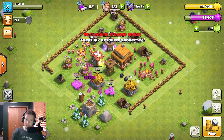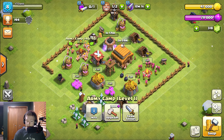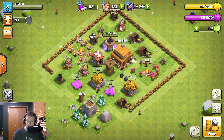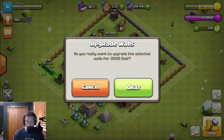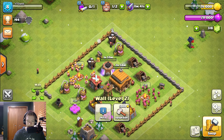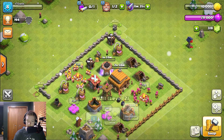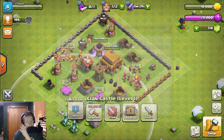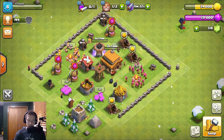Let's pick up this elixir. I have not done any collectors or army camps — this is a 15-minute upgrade. If I'm going to do army camps I might as well do some walls first. The early Town Hall wall grind is so much fun because you can do all of them in a day and it feels like you're making so much progress, even though it genuinely means nothing to do early Town Hall walls.